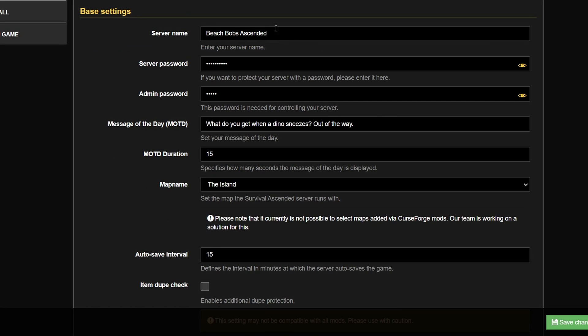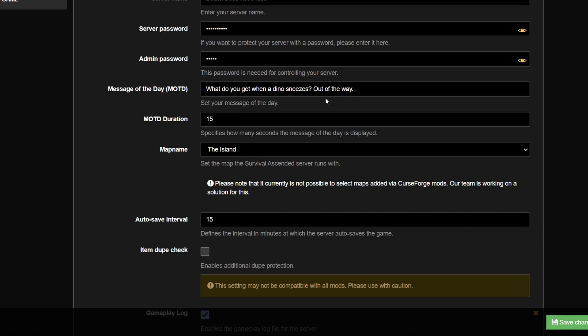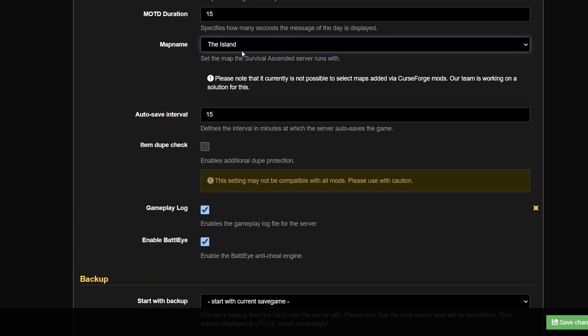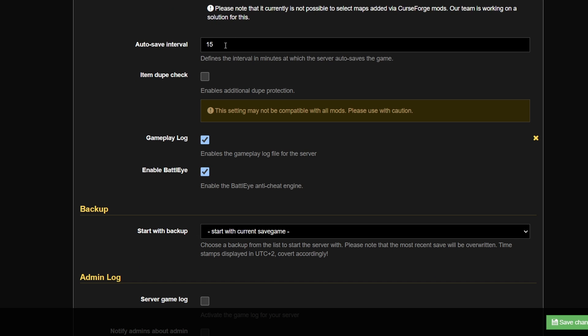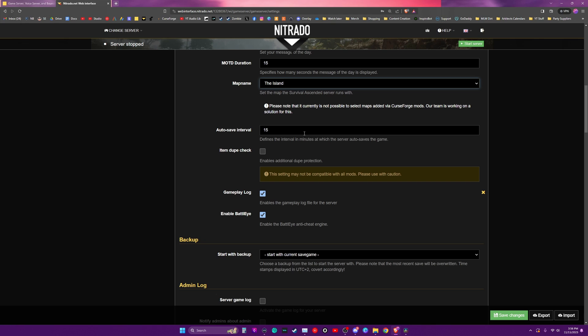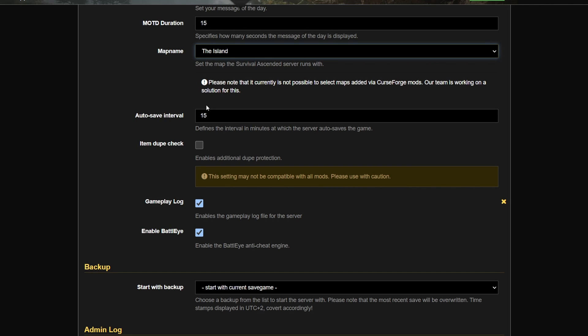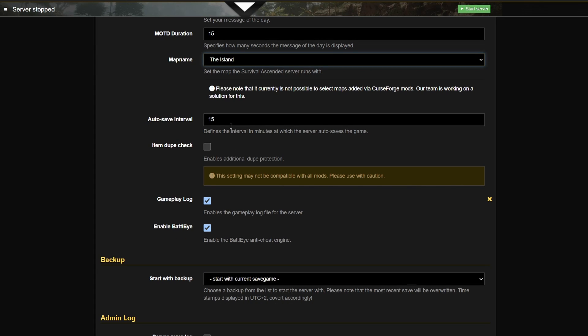Check your server name, password, admin password, and message of the day. The message of the day duration defaults to 30 seconds, but that seems too long to me so I changed it to 15. You can change the autosave interval — it can produce a lag spike when saving, so you have to balance that with the risk of rollback. If you don't want to risk rolling back 15 minutes, set it for 10 or 5 minutes. Some servers have the autosave interval at 30 minutes.